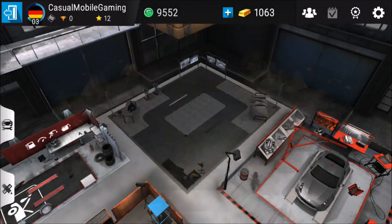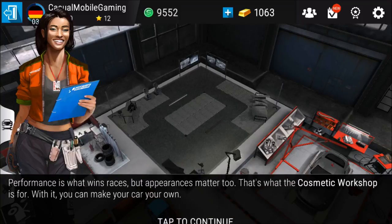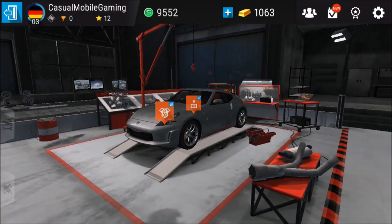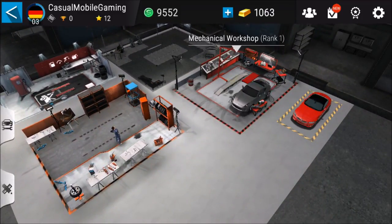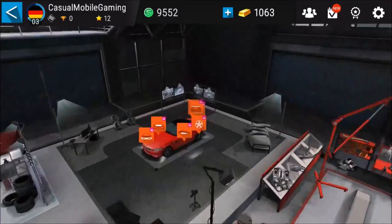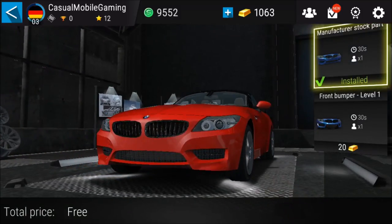Mystery workshop. Let's see — and what is that? A bat? Performance is what wins races, but appearance matters too. That's what the cosmetic workshop is for. With it, you can make your car your own. They want me to actually use it, but I don't want to. 20 gold coins for a front bumper? Nah.